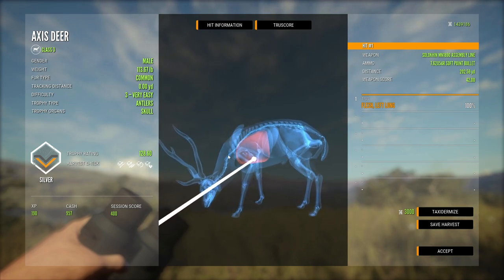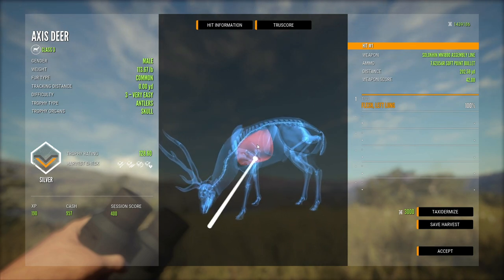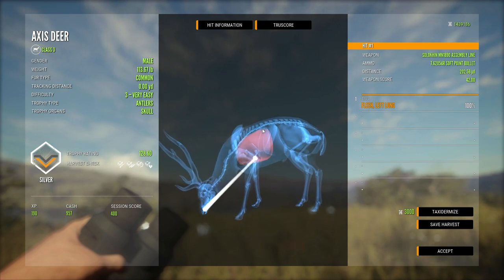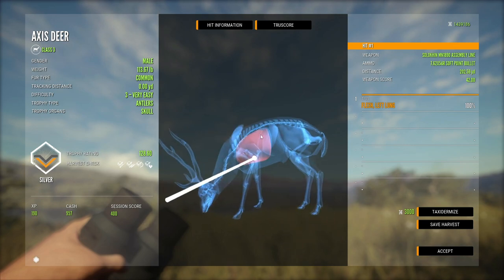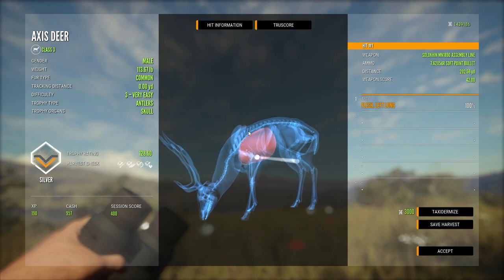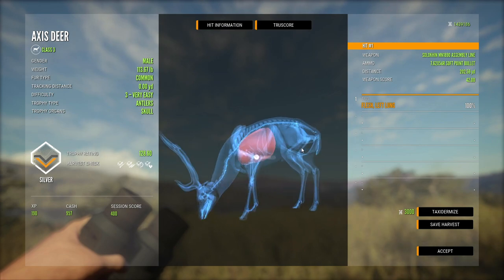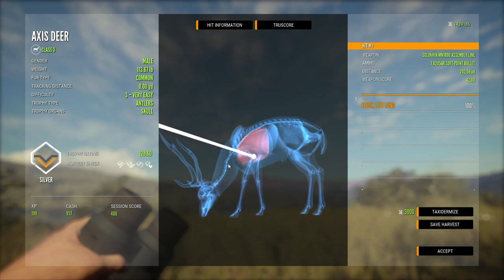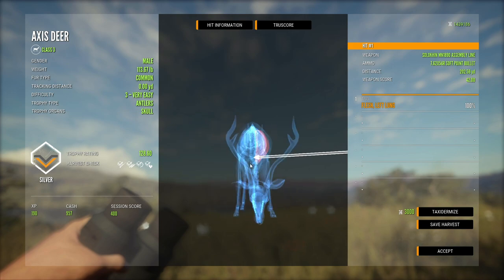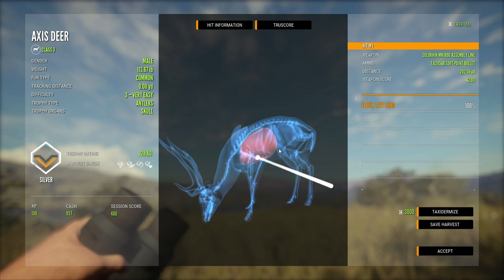Spine shots used to be common because they dropped animals instantly, but the quick kill timer is no longer a thing. The consecutive harvest bonus is also gone. However, if you hit the lower neck where the spine is inside, it still counts as a vital hit for some reason — it'll drop the animal instantly and you'll still get a vital hit on the checklist.